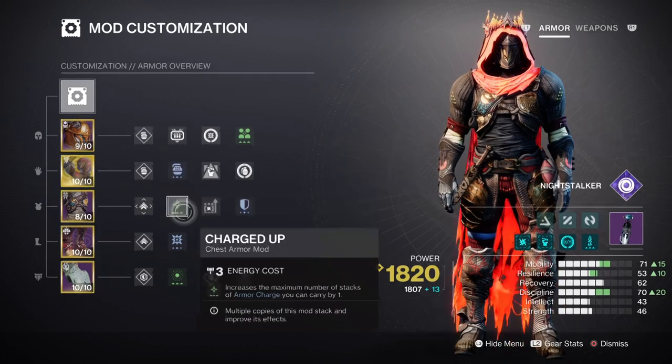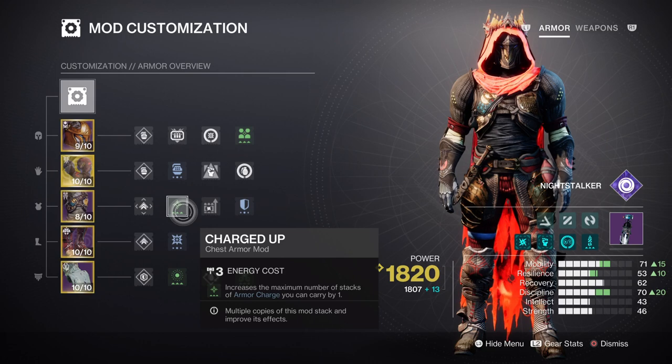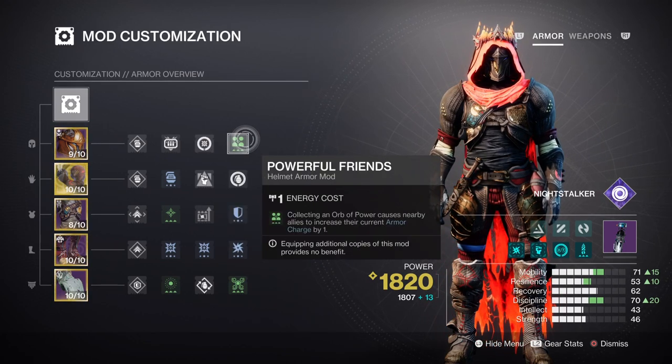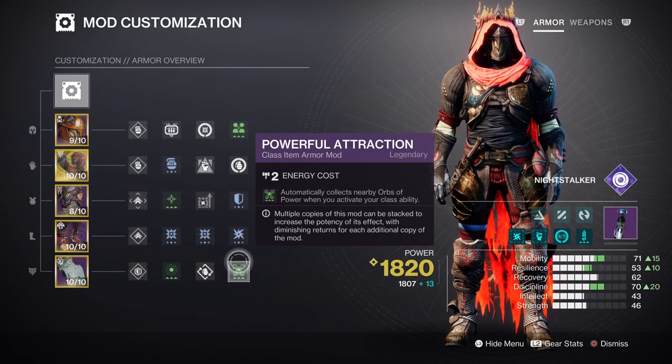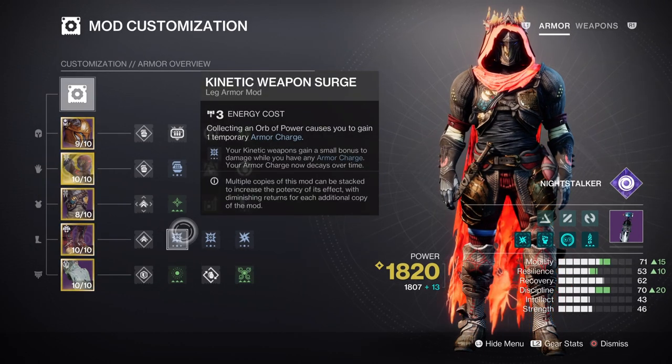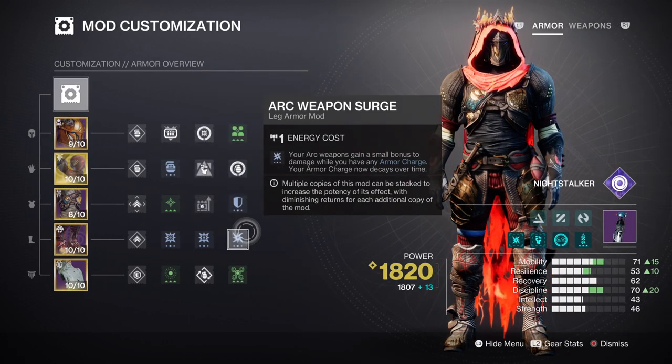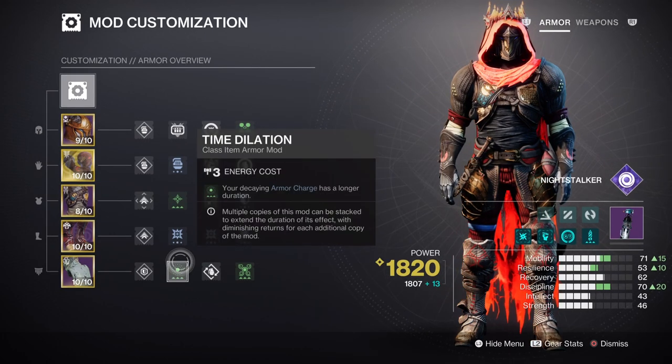For armor charges, Charged Up will increase how many armor charges we can carry by plus one, and having kinetic syphon and firepower will help with getting orbs of power much faster while playing. I also added the Powerful Friends mod so each time we become charged our team will be charged as well, which is great for coordinating abilities. The Powerful Attraction mod means each time we use our class ability we collect all orbs of power within our radius. All of this ultimately feeds back to our kinetic weapon surge mod times 2 for a 17% damage boost, as well as Oath Keeper's extra 150% damage boost when properly active. The time dilation mod will extend the duration of all time-based mods by around an extra 15 seconds.